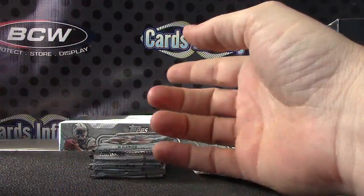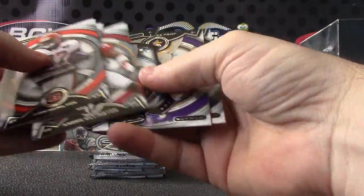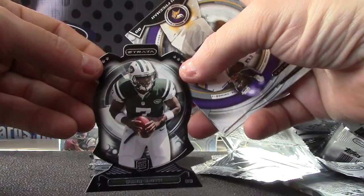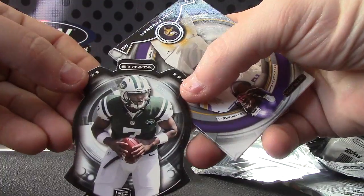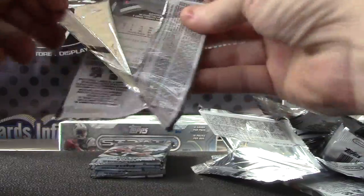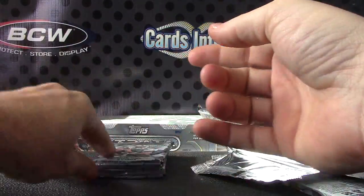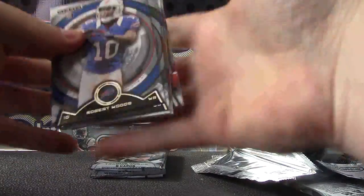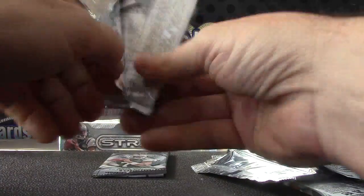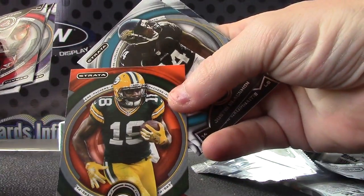Orange — Jason Witten. Christ, I could break it right now, in the middle of this break — just stop it and go break it. I'm just kidding, I break it where I break it, anytime. Gino. Orange is Randall Cobb.